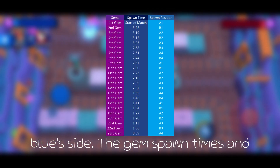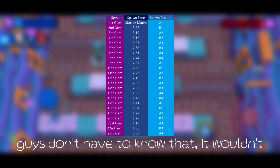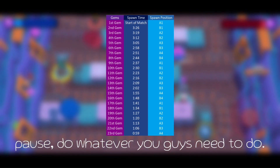The first gem will always spawn on the bottom right of the gem mine on True Blue's side. The gem spawn times and locations are all fixed. While you don't have to know that, it wouldn't hurt to see them all listed here — you can take a screenshot or pause as needed.